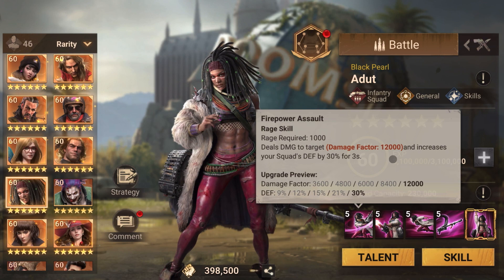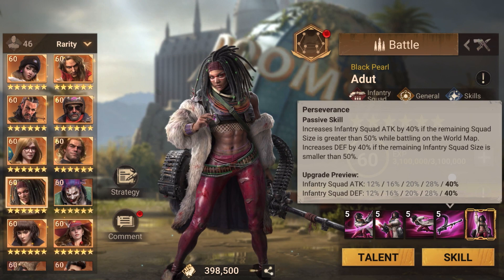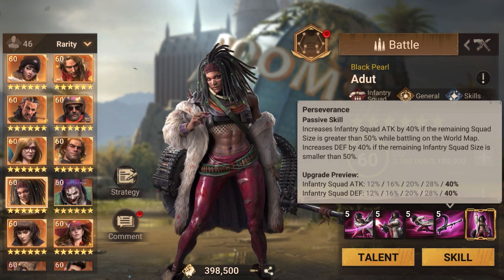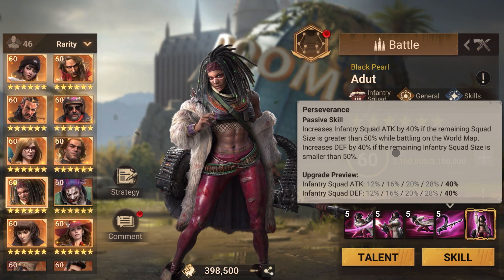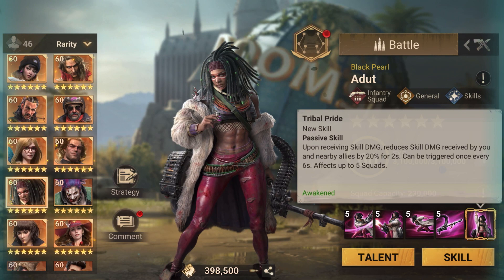With Adult's 44 percent attack, you're already over 90 percent combined attack. Adult also gets 40 percent attack based on squad size when above 50 percent, so together you're getting over 100 percent attack buff when both are combined. When squad size drops below 50 percent that's when you should be moving out of battle, and you'll have a combined standard of around 60 percent defense buff, which is really good.